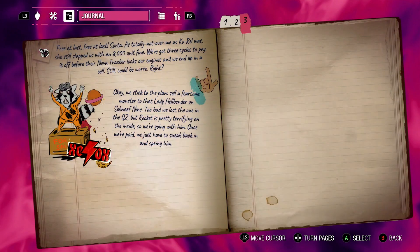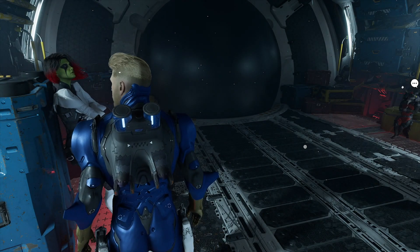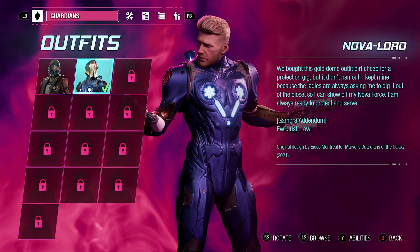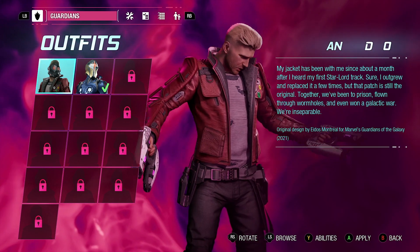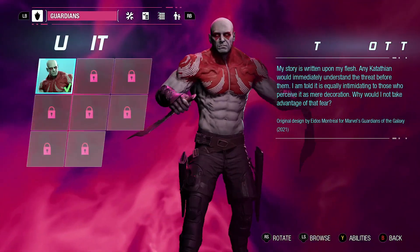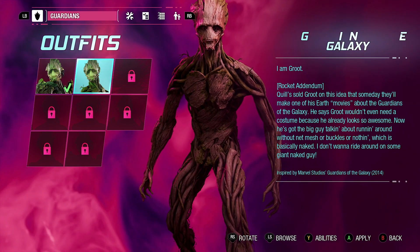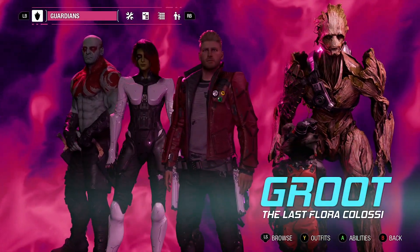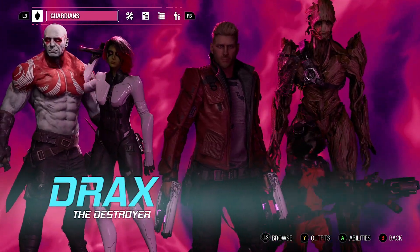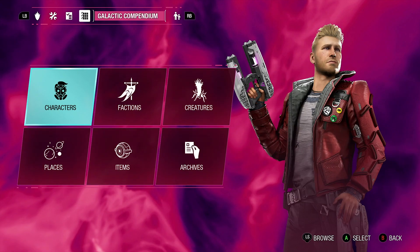Where is the outfit tab? Right, the compendium — I keep forgetting about that. Where is the outfit tab? Oh, right, here. I feel like that worked for the Nova mission — I feel like we should probably swap back to this now. Does anyone else have other outfits unlocked? I think I actually got sent a code with some outfits when I pre-ordered, so I should probably add that in at some point. I'm going to try and remember at the end of this recording session to look through the galactic compendium a bit.